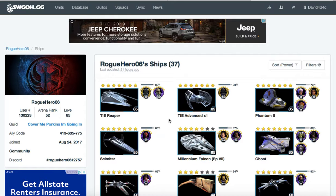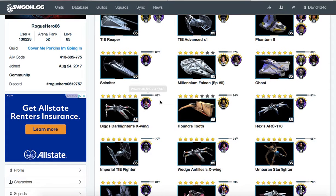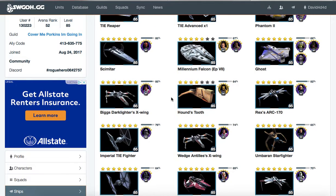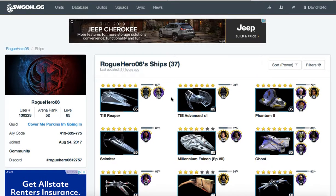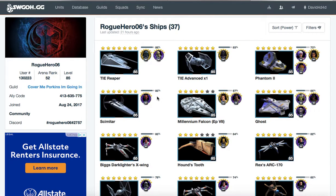I don't know where you normally rank in ships, and unfortunately SWGOH does not keep track of ship stats, which I hate. But it matters to have these guys geared up — it should be treated just like your normal squad arena if you care about it. If you don't care about it, feel free to put it to the wayside and just use it as a way of grinding Zetas and character shards. But it should be regarded as important to some degree of care.